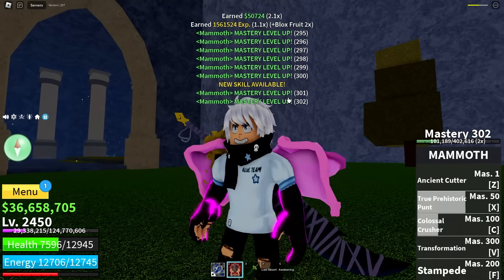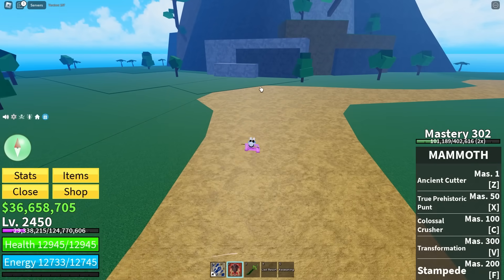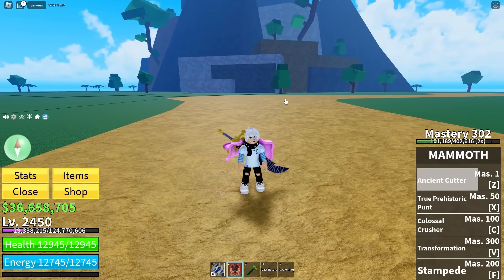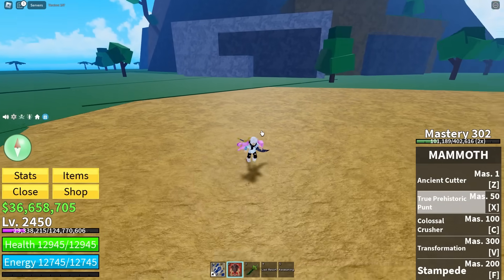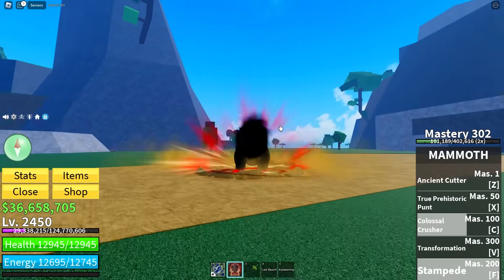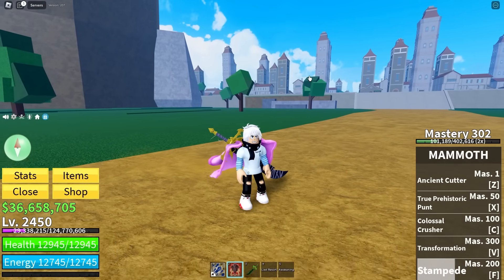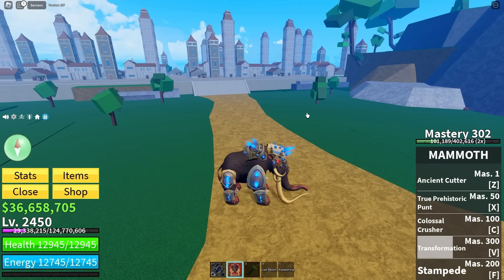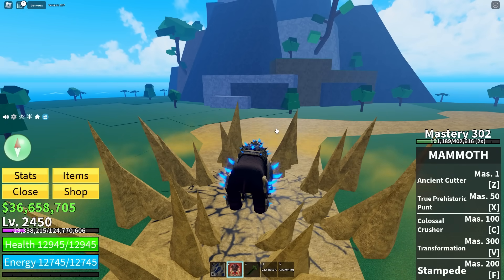That's our final skill available — Transformation. A large open area is perfect for this. The Ancient Cutter ability turns you into a spiritual mammoth and sends out big slashes — very easy to land. True Prehistoric Punt turns you into the mammoth and you dash forward, drag, then fling them up into the air. Colossal Crusher is similar but you smash them down into the ground. Stampede is huge — fully charged, look how high you get! And now finally we can transform. There's a click ability: you swipe, swipe, smash, and then a big roar. Very cool.